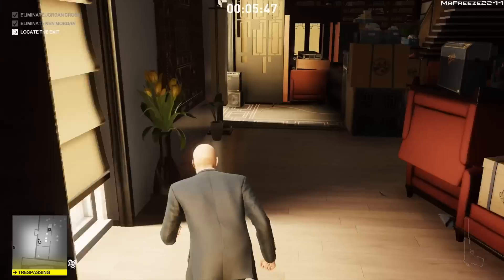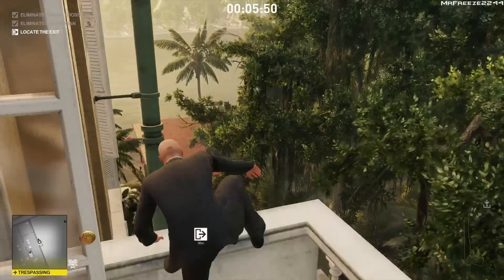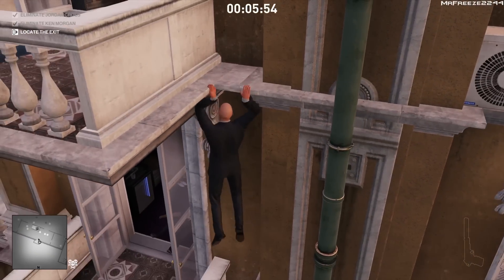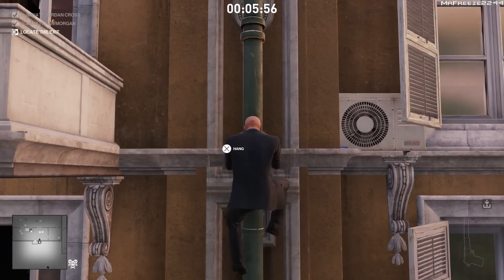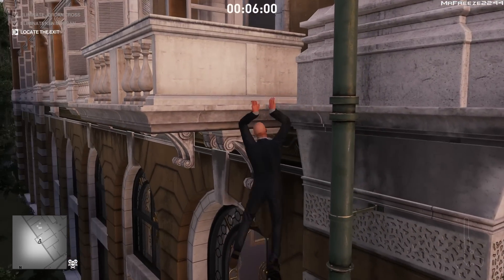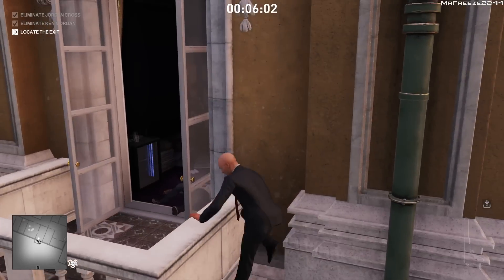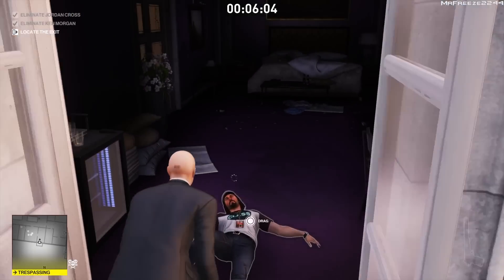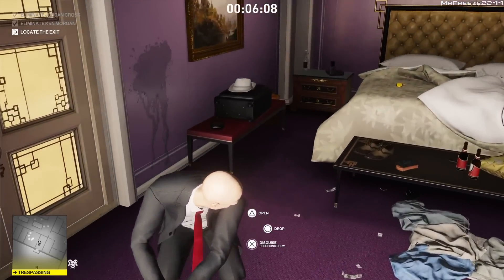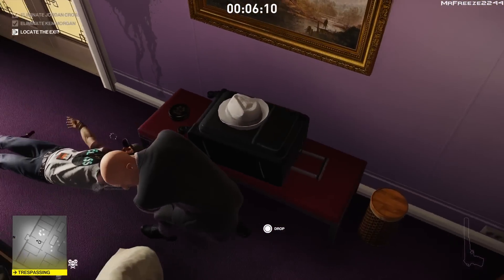Now we retrace our steps out: crouch run through here, drop over the ledge, slide back down the pipe, and go back exactly the way we came in. It's not that difficult to get back out. Master Mode is actually a little bit easier than Professional Mode in Season One because we don't have to deal with head-turning as much — the view cones are a lot better now. We're going to hide this body too, just in case.